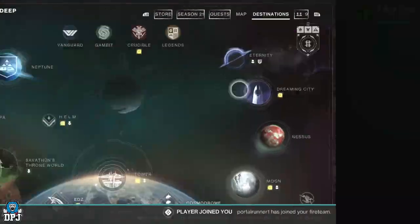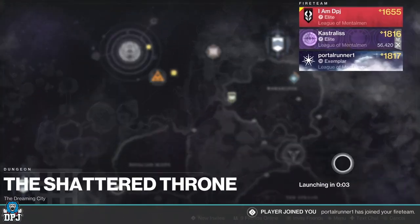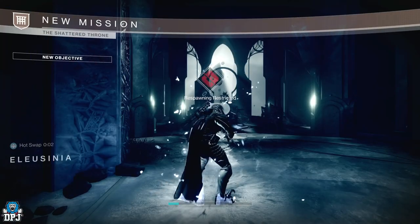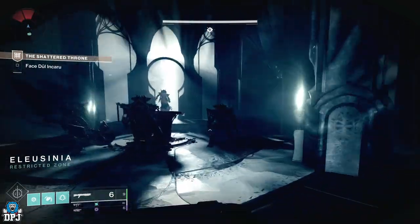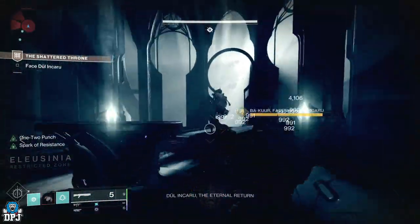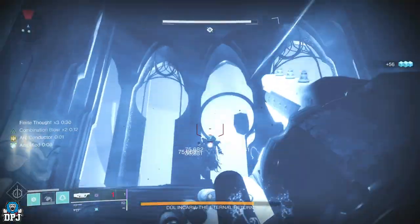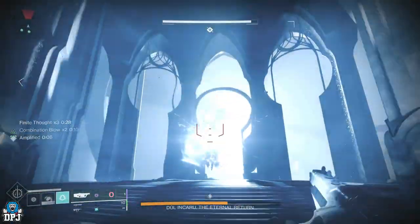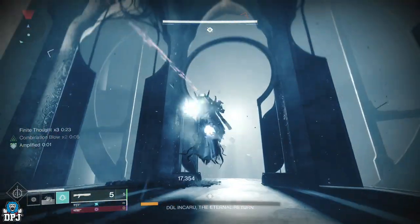To do this, get the Duel in Karu checkpoint within the Shattered Throne dungeon, or run the dungeon until you get to the last boss. Once you are here, switch characters to grab the checkpoint so you can run this farm. Then just simply run the boss, taking out all three knights, grabbing those damage buffs and destroying the boss. It really is that simple and you can do this with basic weapons without breaking a sweat.